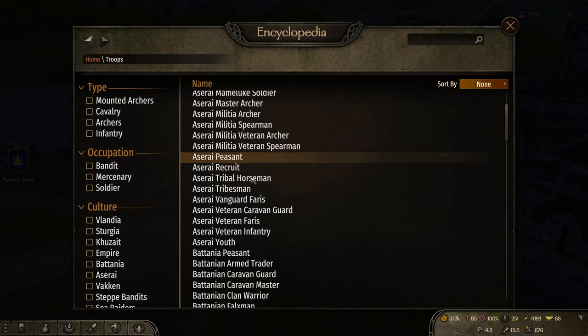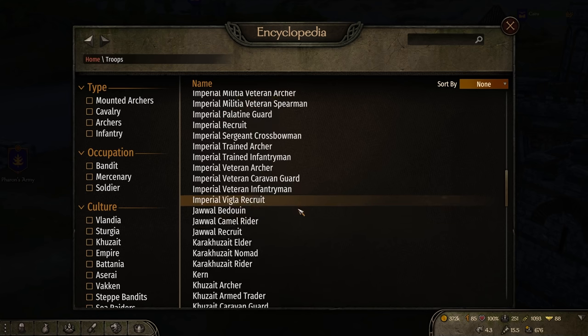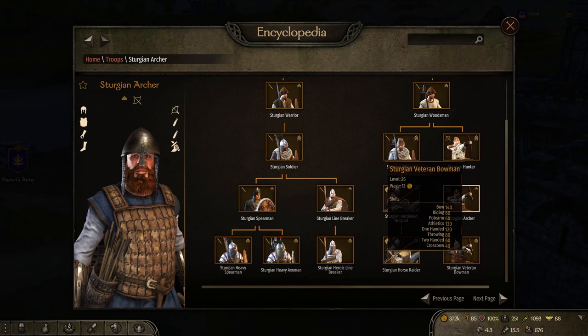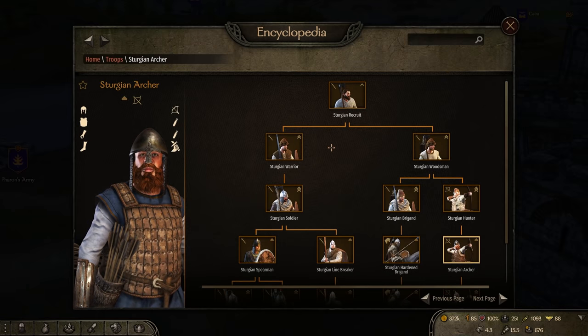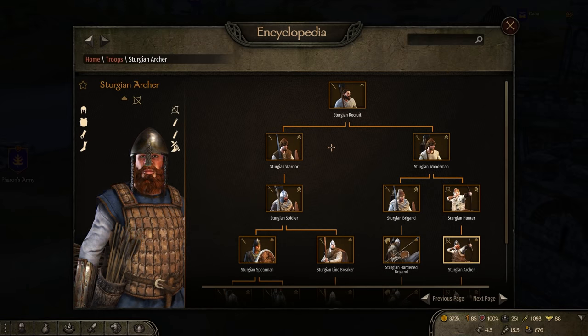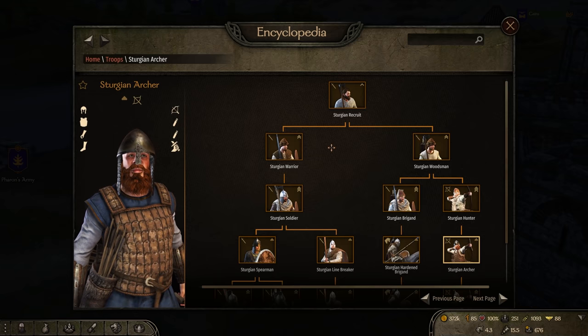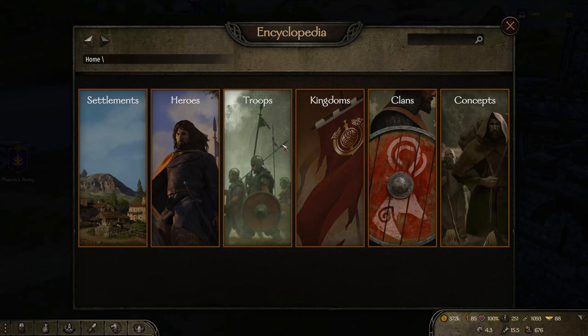There's also been a lot of troop rebalancing, changing and swapping out certain weapons — stuff like the Sturgians and their entire archer line has been made a lot more playable. They've been given axes, better bows, and better skills, so they're a lot better than they were before. The same thing with Aserai and others — the overall troops have been improved. When it comes to villages, castles, and towns, the scenes have been improved so the AI moves around them much better. There are new wanderers in the game too.